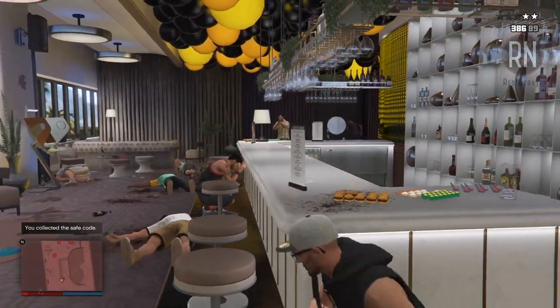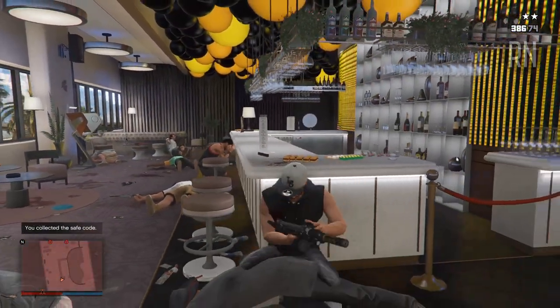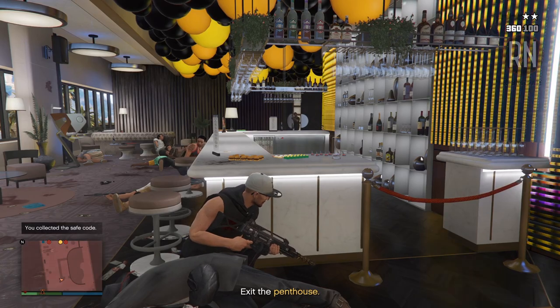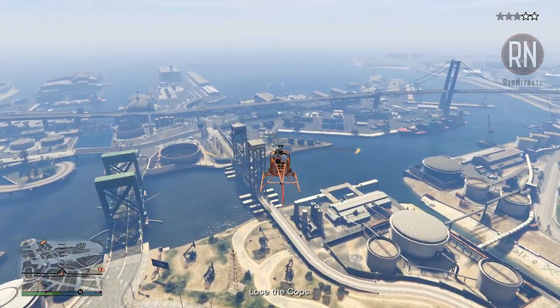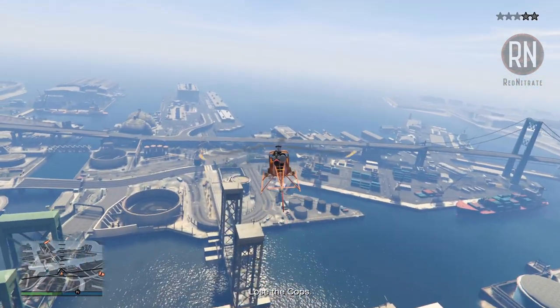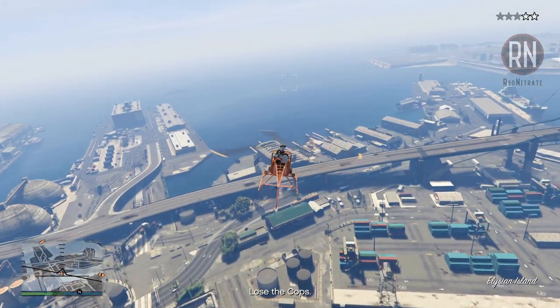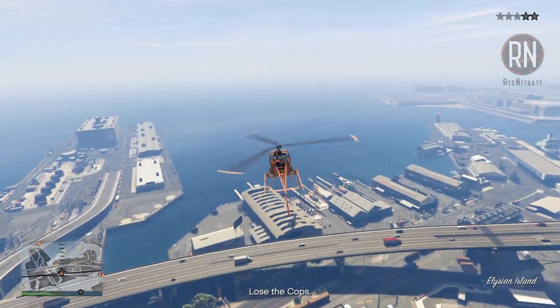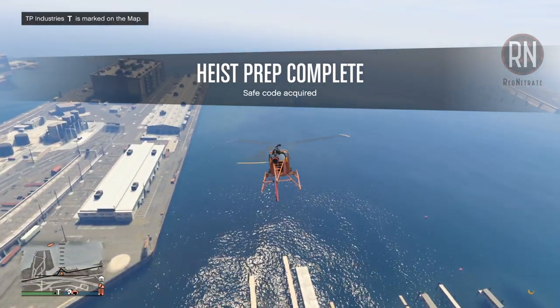Once you've collected the safe codes, you pretty much just have to go back the way you came and fight a whole bunch of guards, leading up to the elevator that will take you outside. From there, you'll have a wanted level that you'll need to lose before the mission will complete. There used to be a method that allowed you to blow yourself up after collecting the codes and spawn outside with no wanted level, but that was fixed and you have to do it the old-fashioned way.